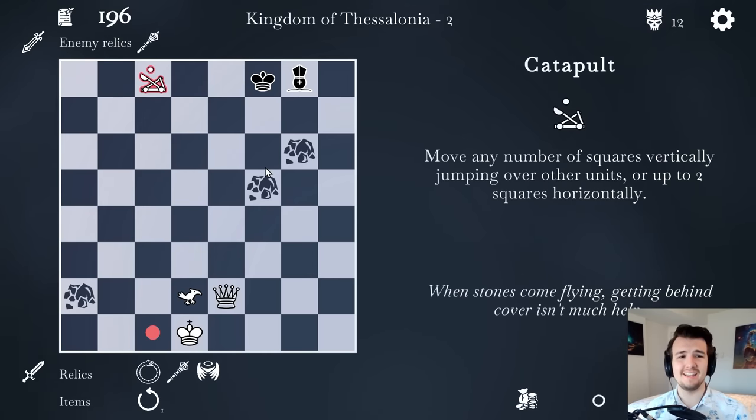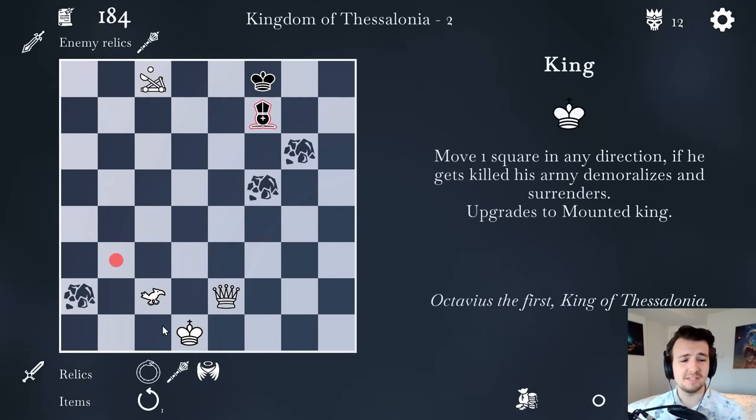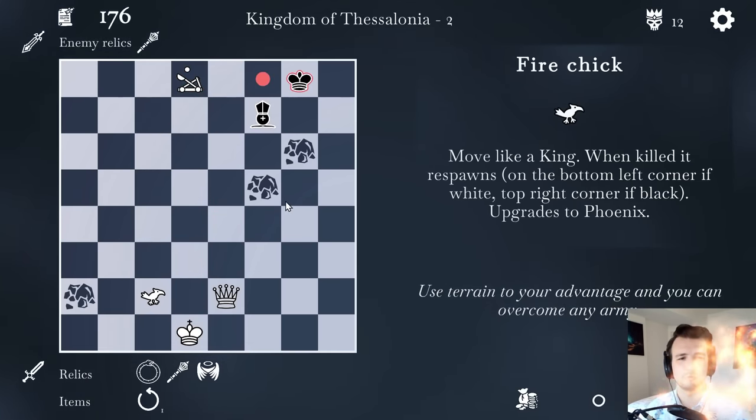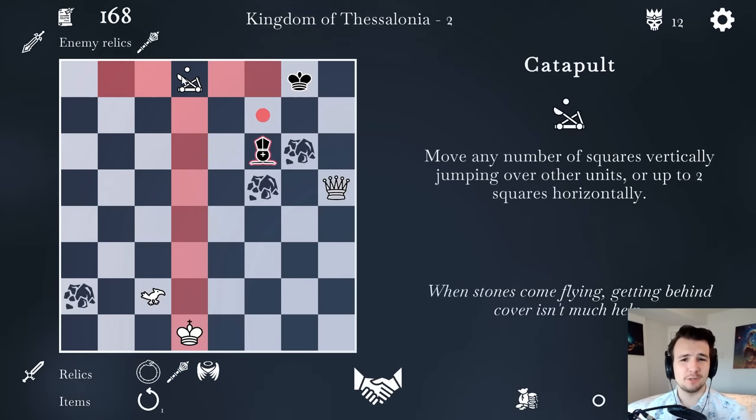Welcome back to Ouroboros King, the chess-like game that has dozens of new pieces and the ability to upgrade pieces. Here I have a bird — the bird is cool because if it dies, it actually respawns in the bottom corner. Pretty unique piece for that. And of course I got the glass queen and the catapult. Both heavy hitters, no doubt.